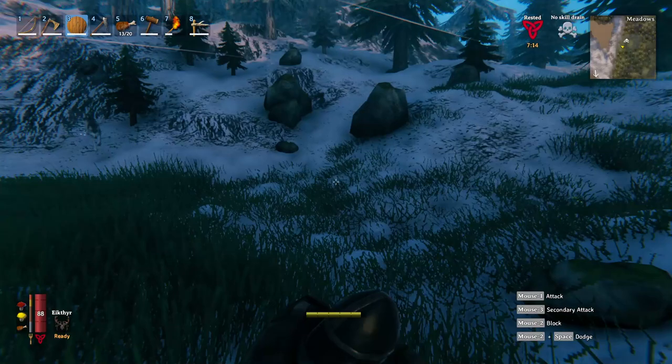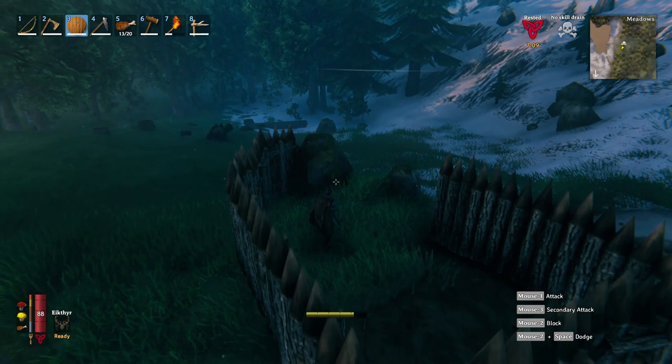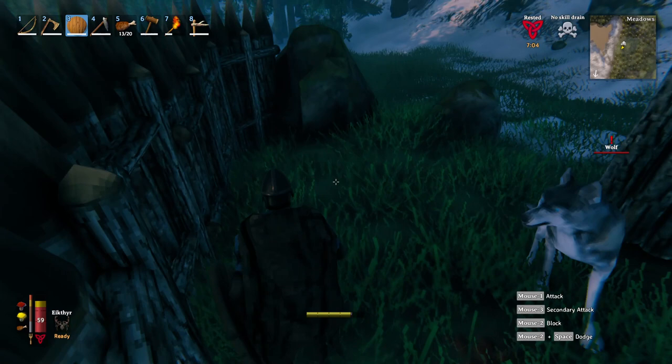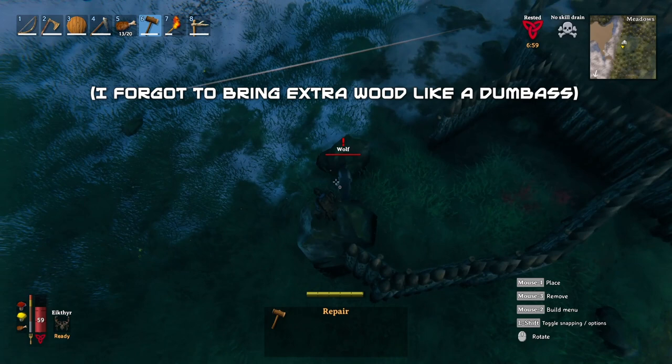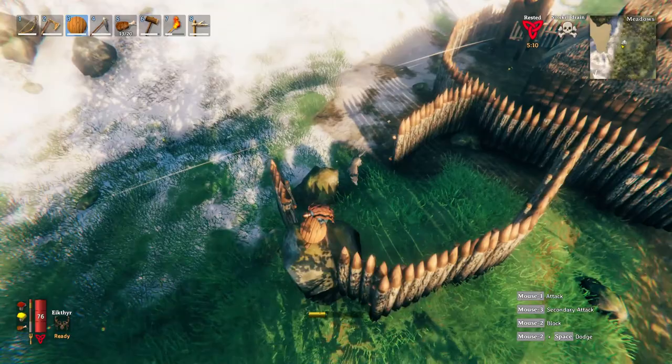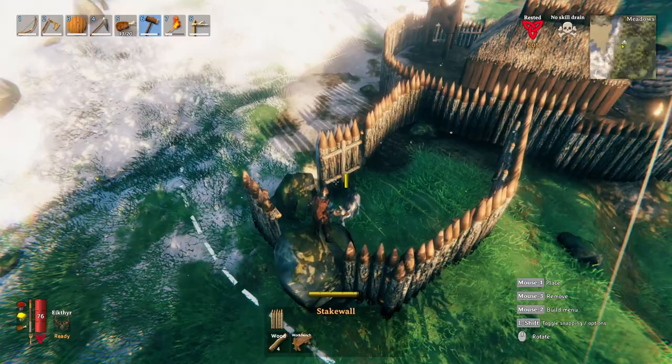Now here's the dangerous part: baiting the wolf. Wolves hit hard — really hard. If you don't have 50 plus health you can be one-shot by them, and they are pretty fast moving as well. I'd recommend setting up a bed nearby so you can get back quickly if you make a mistake. I used a bow and arrow to get the wolf's attention, but you can just go near them and they will aggro onto you. Run the wolf into the pen and then, once it is inside, jump onto your platform, rock, or otherwise elevated position and seal the pen with another section of stake wall.